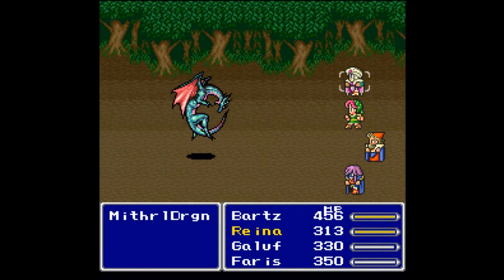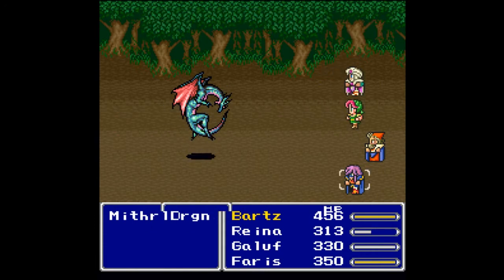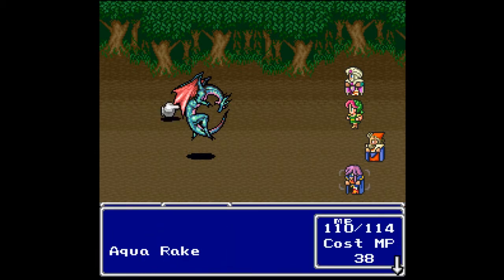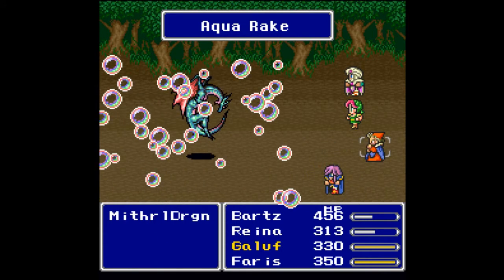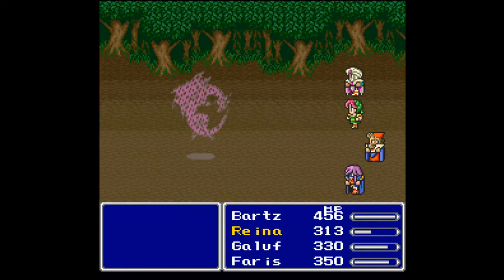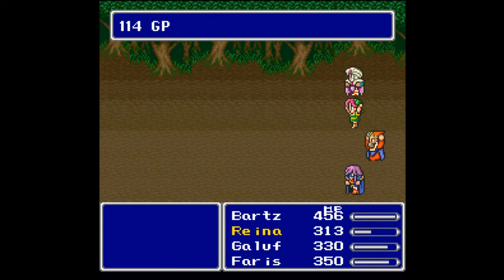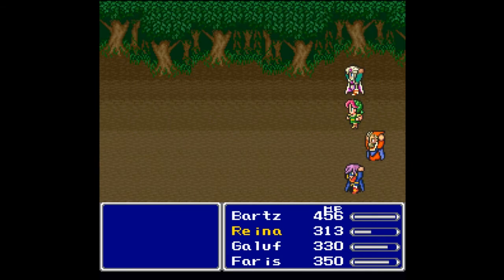New enemies in the forest — we have the Mithril Dragon, believe it or not, and it only has a tonic on it. That tells you all you need to know about mithril. Aqua Rake hits for 366 — not bad at all! I took on quarter harpies, I can take you down too. 114 gil, 67 experience, and one ability point.